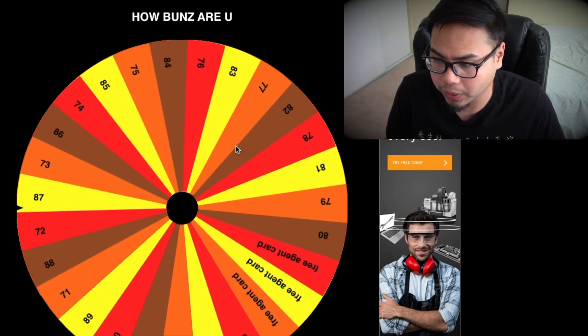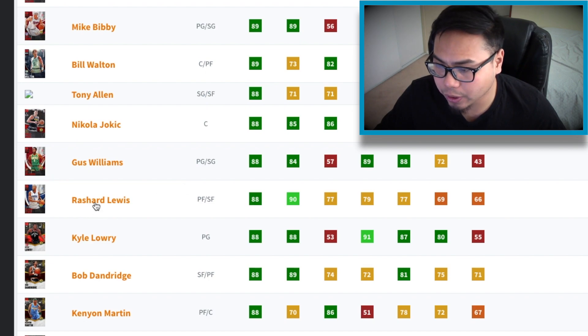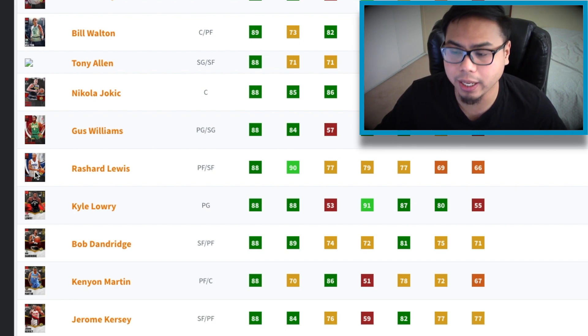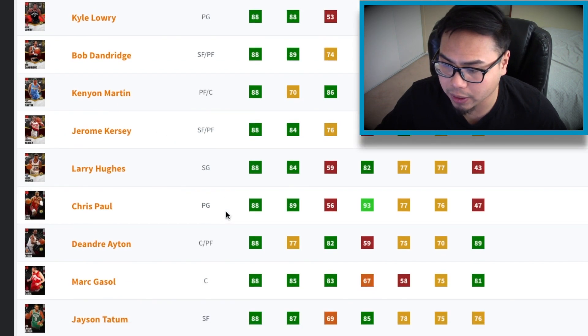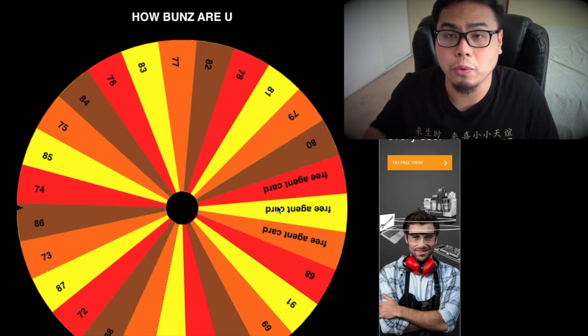Moving on to the wing position — small forward or shooting guard. We get another great rating: 88 this time. There's a new Tony Allen card, but I like Richard Lewis though. I've used that Richard Lewis card for the XP challenges and it's actually pretty fire. I'm gonna go ahead and go with Richard Lewis — I think that card is really good and can help us out a lot. Right off the bat we start with two Ruby cards.